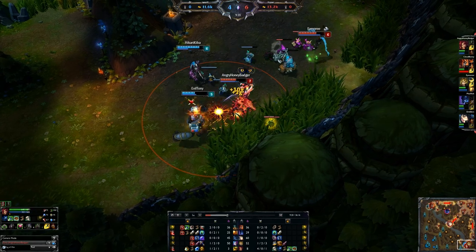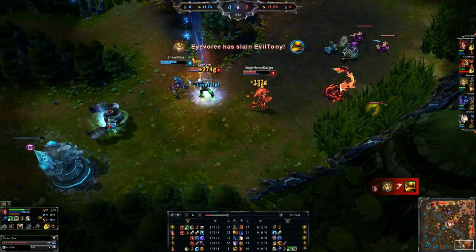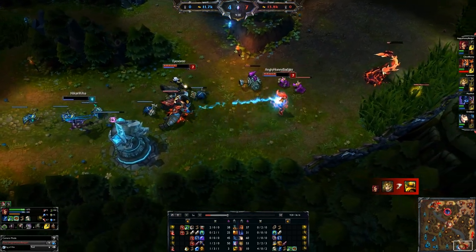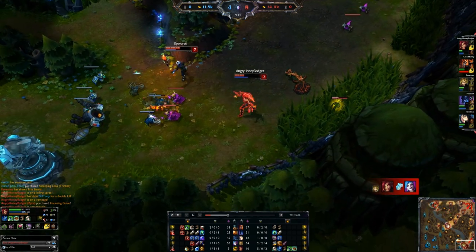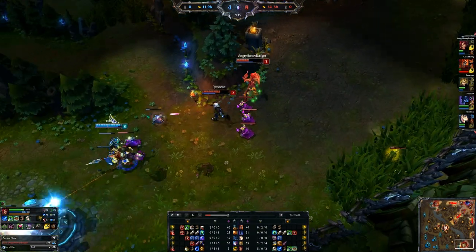We're going to get into another little fight and basically drop everything we have because we deal damage. I'm going to take that one turret shot so Ezreal can pick up the kill. He uses barrier, but the turret decides he's not in range anyway, so it doesn't matter. We get out safely after picking up another couple of kills.